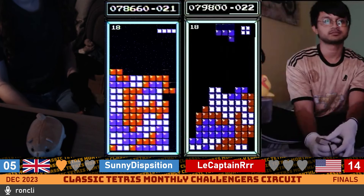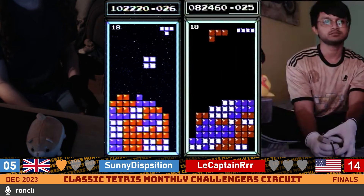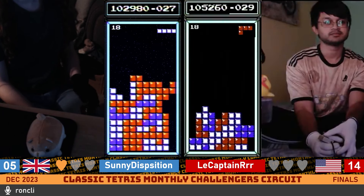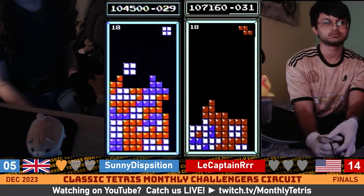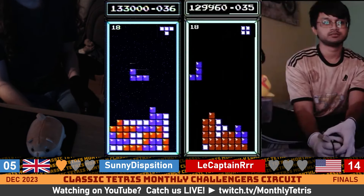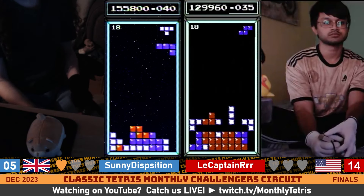Captain having to build dirty left well here. There's a Tetris for Sonny. Where's this long bar for Captain? There it is. Bang — dirty Tetris for Captain. A couple of misdrops for Sonny there. Going to be able to deal with them — would really love an L right now. He's going to get a long bar — that's even better. Does get that L to clean everything up. A little bit of a fist pump there too. Another Tetris for Sonny to take the lead.